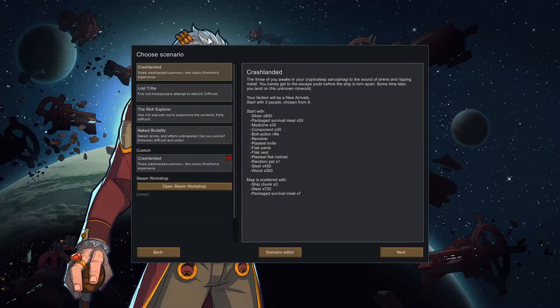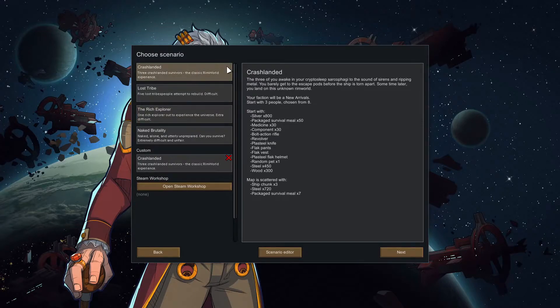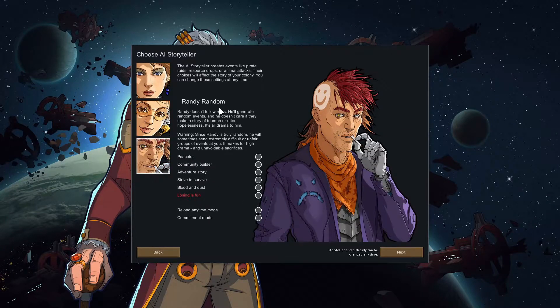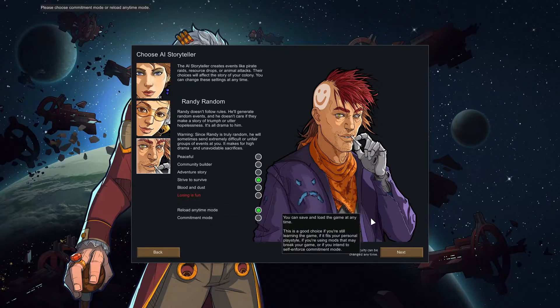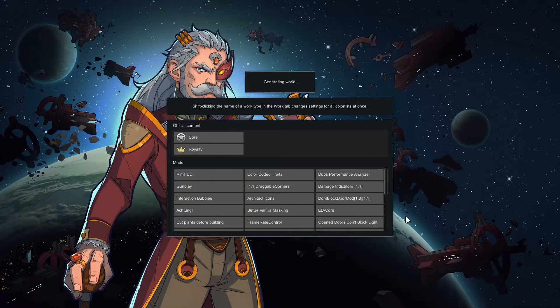With all that said, let's get right into it. I think we could go for the Rich Explorer, but I'm thinking we go for Crash Landed to start again. We'll go for Randy Random at Striving to Survive — that sounds good. Can we reload anytime just in case something bad happens? That's not within my control. Sure, generate the planet.